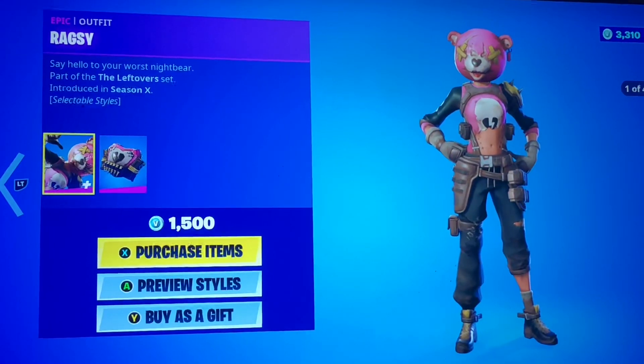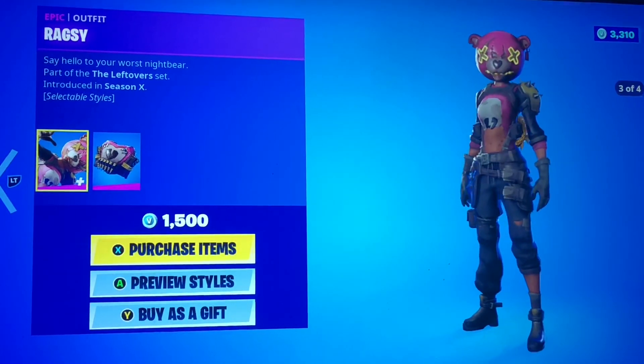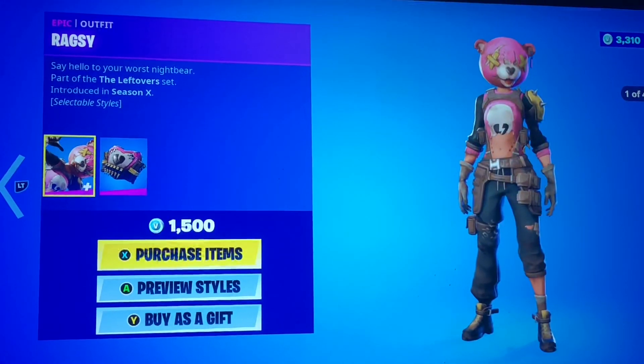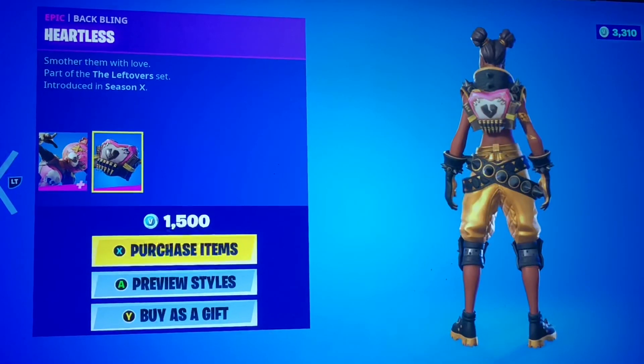We got Ragsy, which is one of about three or four of the apocalypse skins they made. She's got glow styles and just looks really good — it's honestly one of the better co-op team leaders. We have the Heartless back bling that goes with her, very nice.